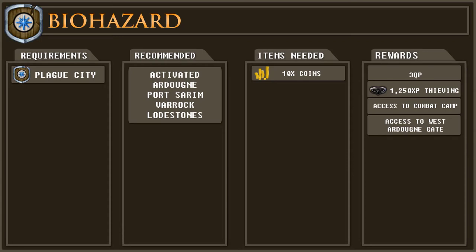For this quest you will need 10 coins which we will use to buy a priest outfit in the quest. You will also need armour and a weapon, and lower levels should bring a small amount of food.